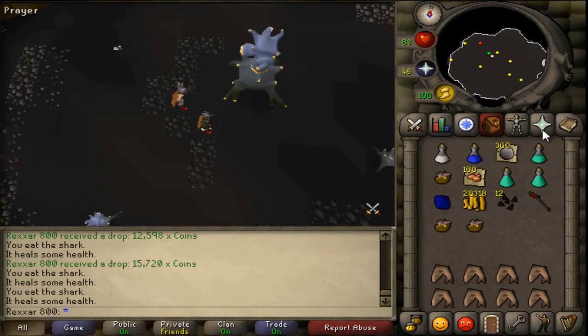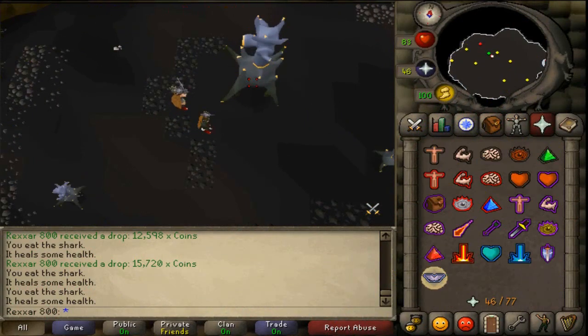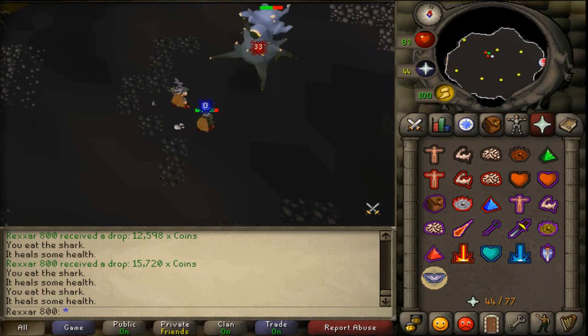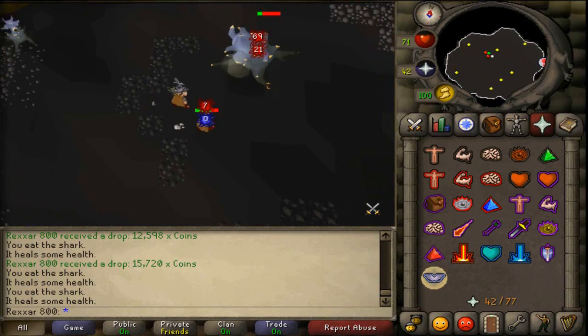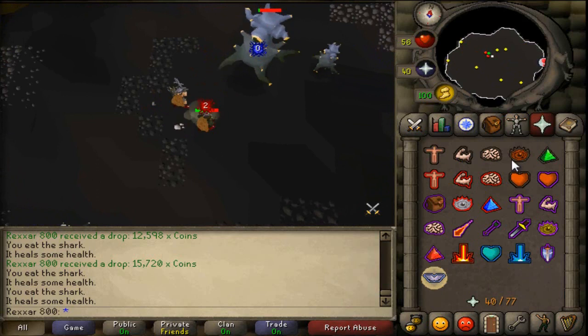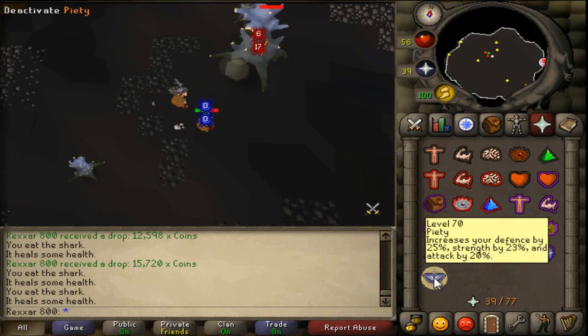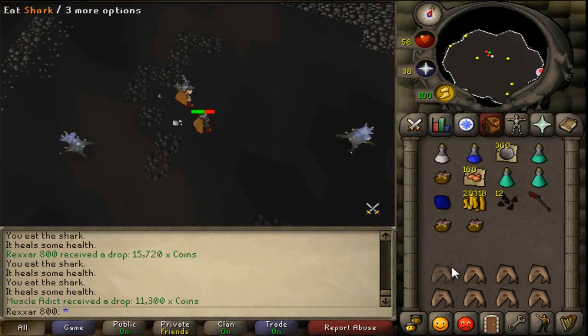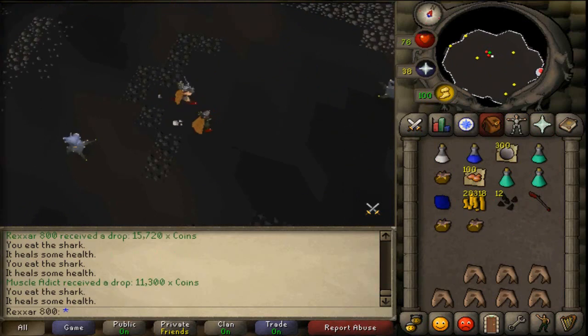He was tanking the boss and using carry gear, because the boss has some magic-based attacks so you need some magic defense. I was in max strength gear because I wanted to test the max hit — I even made a video about it, so you can check it out in the description below if you want.